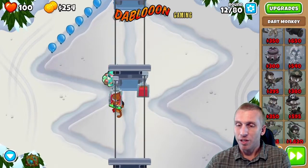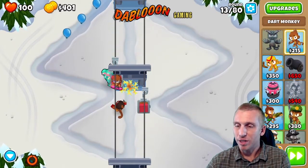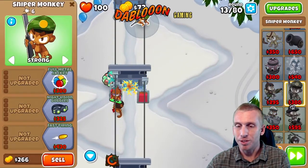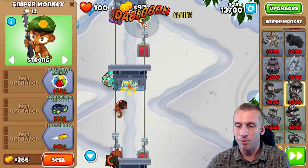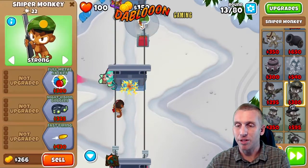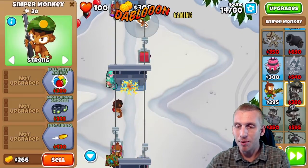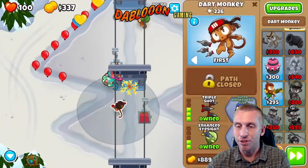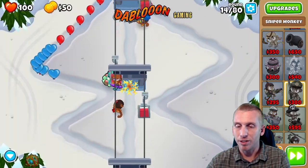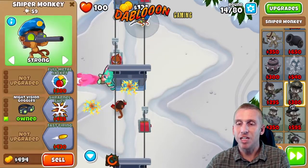Now camo leads are coming soon, so we're going to put this guy on strong and get camo — night vision goggles — then full metal jacket and maybe the splatter upgrade too. That's going to help us with the camos, take the stronger ones off the dart monkey, and take care of those camo leads coming up. Make sure to keep putting down your Bramble Patches because it's free camo popping.